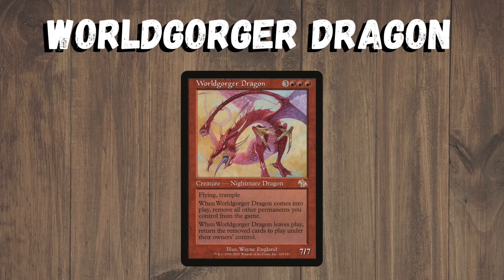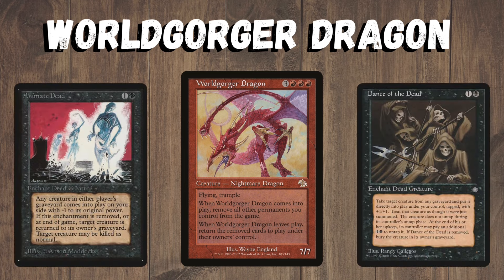Worldgorger Dragon has an infinite mana combo when it's in the graveyard with one of two specific cards. If you don't have an instant-speed way to use that mana, this can actually result in a draw if there are no other creatures in graveyards, as these abilities are not optional. The infinite mana plus the chance of creating drawn games is why it's banned.